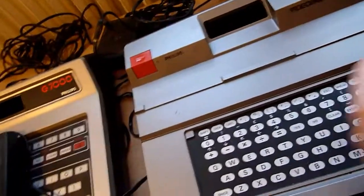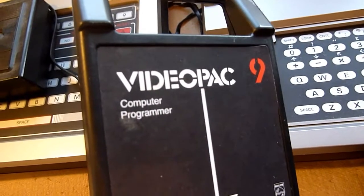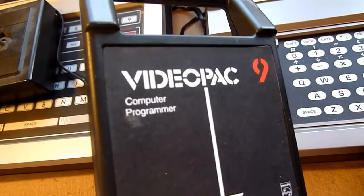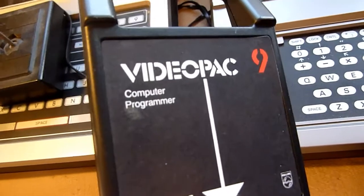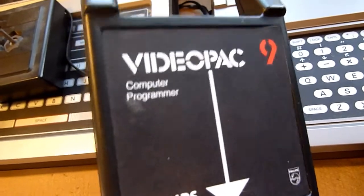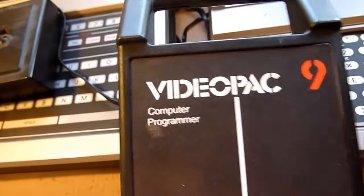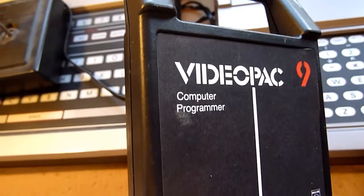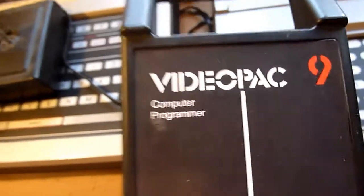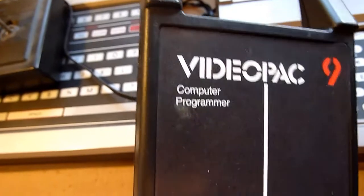Number nine — very awkward. This is a programmer cartridge. You can use assembler to write some programs, maybe very easy programs, but it's possible. You have a keyboard and a cartridge, so you can program. I know there was a BASIC compiler as an add-on — I don't own it now, but I had it as a kid. So this is a simple assembler cartridge, if you want to call it that.